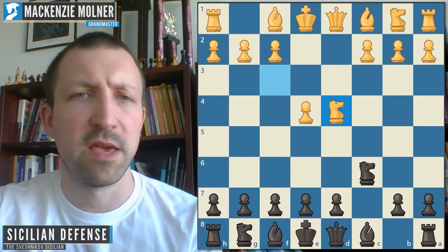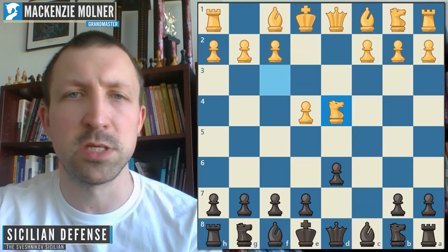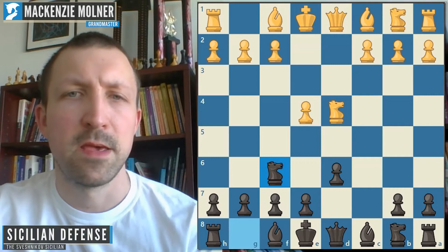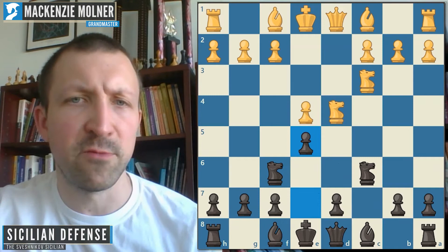If you've seen the Sicilian, you might be familiar with variations like the Dragon, which has its own signature styling with the move g6. There's also the Najdorf variation. But the Sveshnikov reaches a pretty unique pawn structure after this e5 move.